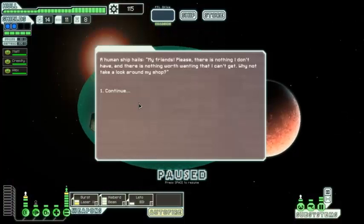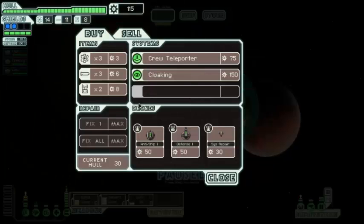The human ship hails. "My friends! Please, there's nothing I don't have, and there's nothing worth having I can't get. Why not take a look around my shop?" There's nothing really interesting here.